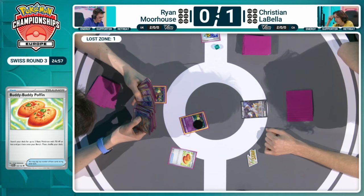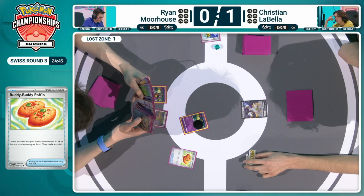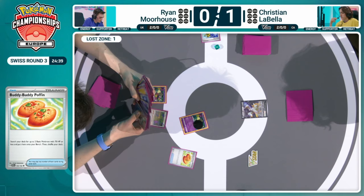A phenomenal setup card for so many decks, including evolving decks, and for getting a Comfey out in Lost Zone decks. When Battle VIP Pass left us, Buddy Buddy Poffin was here to rescue us. I know lots of people love this card a lot more than Battle VIP Pass, but you don't have to compare them — Battle VIP Pass is gone. I'm sure we're going to be saying Buddy Buddy Poffin for many years to come. Buddy Buddy Poffin is nice because even if you don't see it turn one, it's still a useful card later on — that's like a nice benefit you get from it, unlike with Battle VIP Pass where you can only play it on the first turn of the game.